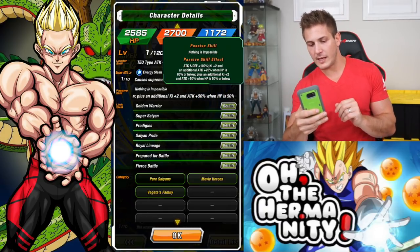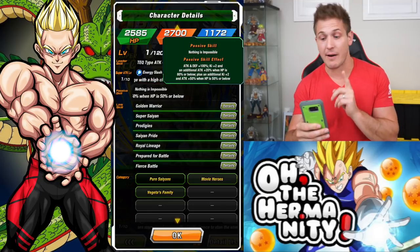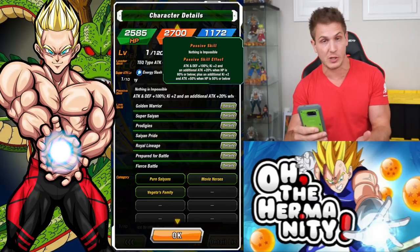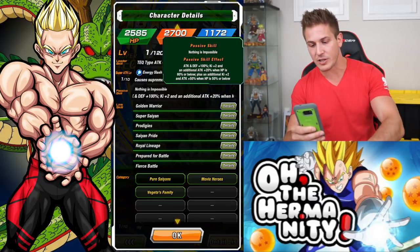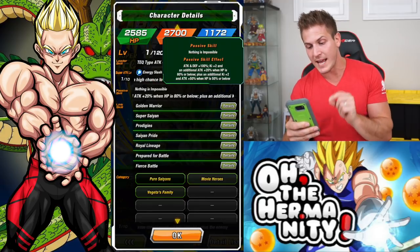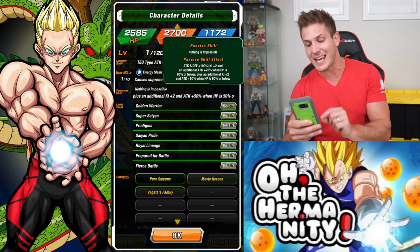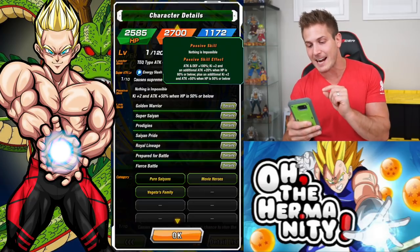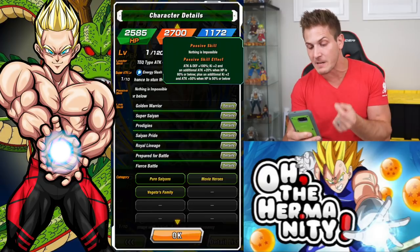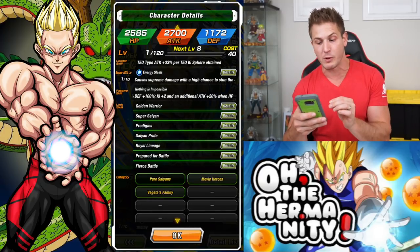And then if we look at his passive skill, when he's in the TUI form, attack and defense plus 100%, which is pretty insane. Ki plus 2 and an additional attack plus 20% when HP is 80% or below, plus an additional Ki plus 2 and attack plus 50% when HP is 50% or below. So you're getting a lot of buffs with this unit.